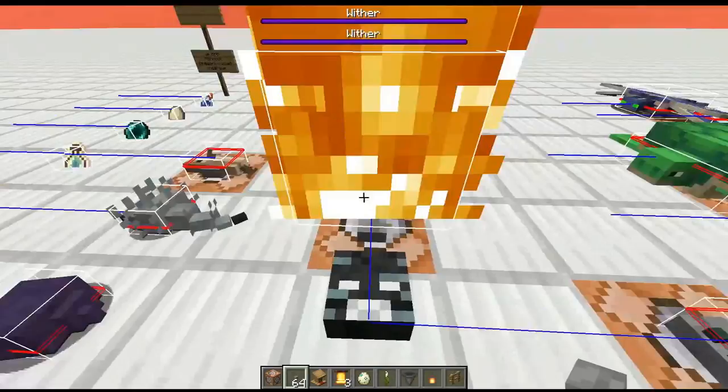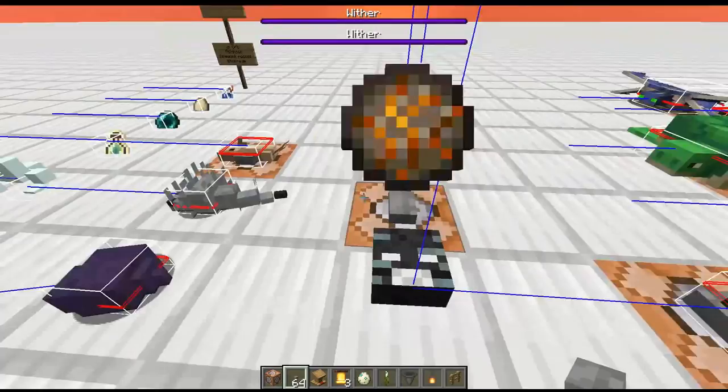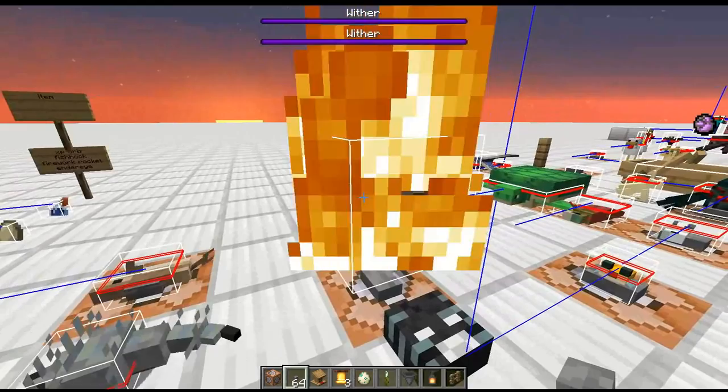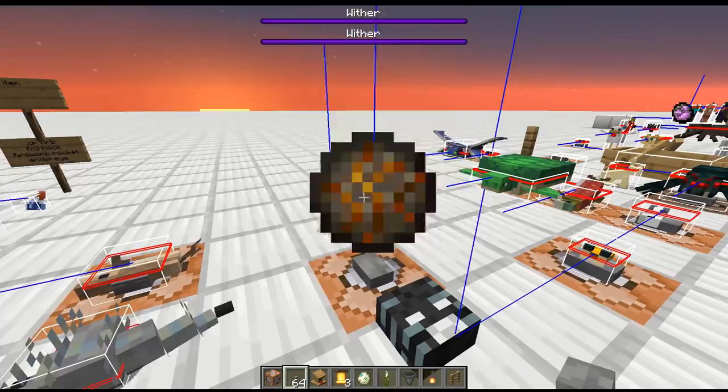Otherwise, this is going to break all the fireballs on Prototec that we collected in 1.8. We collected a whole bunch of small ones from blazes, put them into unloaded chunks, and reloaded them — back then it was possible to make them lose their momentum. We have a bunch of these fireballs just sitting in the Prototec world without any momentum and those are now a discontinued item. With this bug it would convert all the little ones into big ones, and we already have big ones so we don't need those.